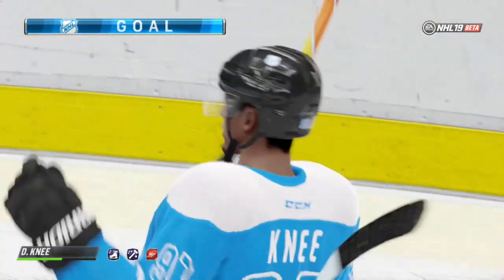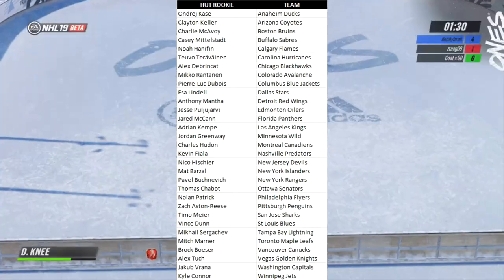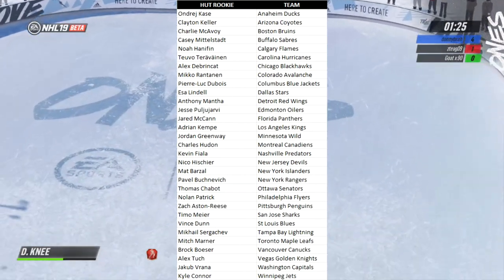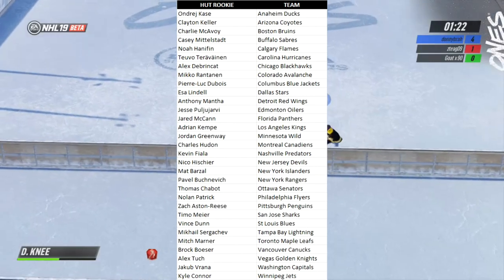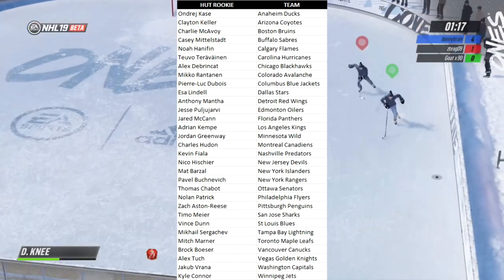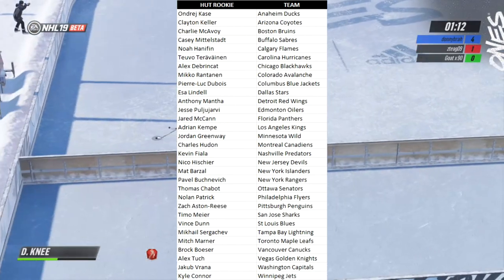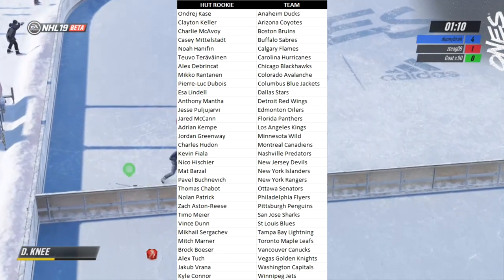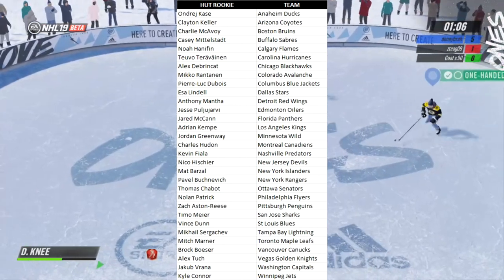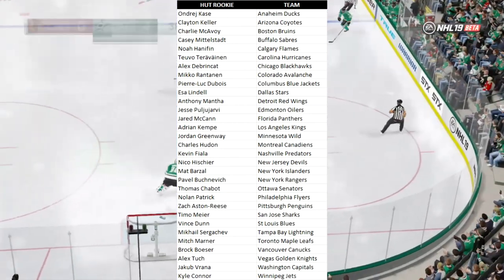This video has to do with HUT news. This picture you're going to see right here is a picture of all the HUT rookies this year in Hockey Ultimate Team. These cards will all be 80 overall. Some of the highlights — I'd say Niko Barzal, Teuvo Teravainen, and of course Brock Boeser. It's a great list, and those are some hot rookies you're going to see this year.